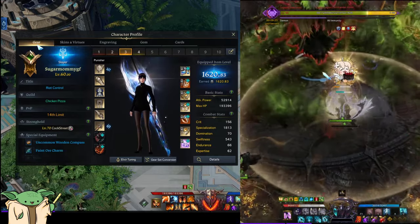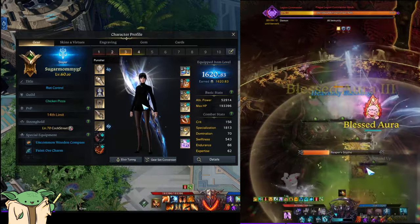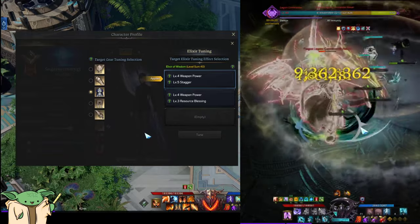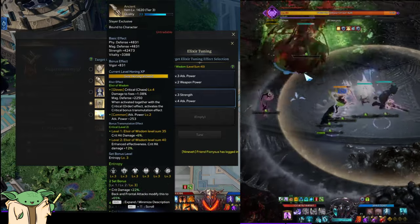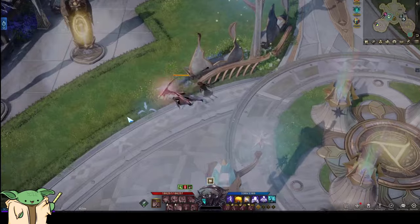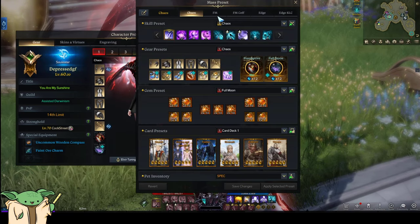I also don't plan on pushing my Soul Eater beyond 1630, but I do want to get her a plus 25 weapon as well - extremely expensive. I don't have any plus 25s on my account. I do have a decent amount of gems which I feel is a much better investment, but I do like the sense of committing to a character. Everybody wants that glow. Those are my plans for my Slayer - I'll slowly re-roll my elixirs, not rushing it. If I get Master I can just make another setup.